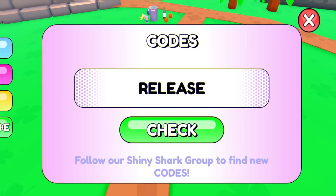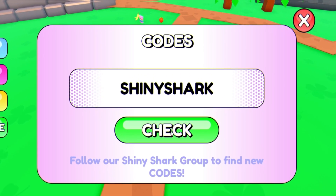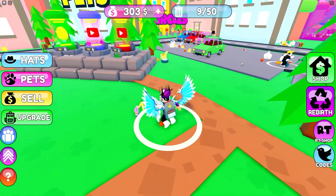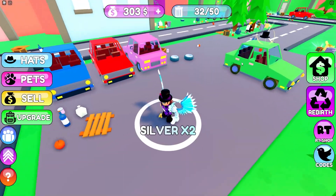Next, try the code 'release' — click and check, it might work, it might not. Also try the code 'shiny shark' — this one could also work. Go ahead and click and check on that one too. I think that covers all the working codes right now, as this game did just release and there aren't that many codes yet.